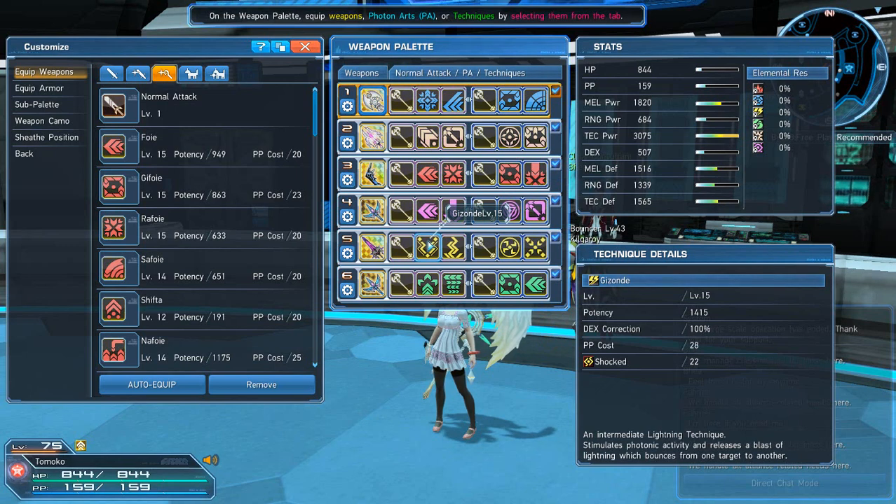For lightning I use Gi-Zonde, which is a really high-damaging spell — great for bosses like Elder. Zonde drops a lightning bolt on the enemy and is great for damage. Naz-Zonde is really good on bosses weak to electricity: once you charge your tech, keep tapping the button you have it assigned to and you can spam Naz-Zondes for a lot of power.